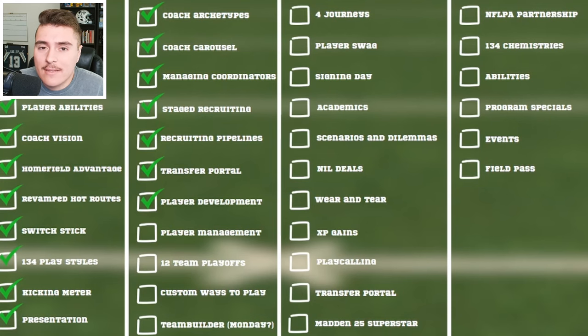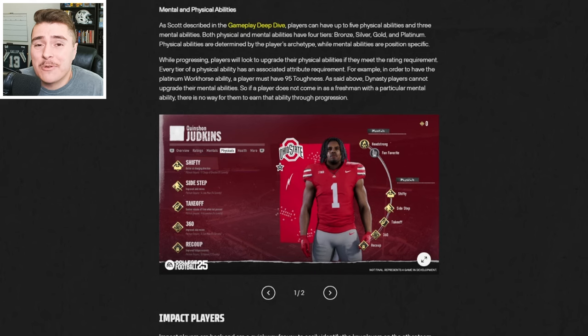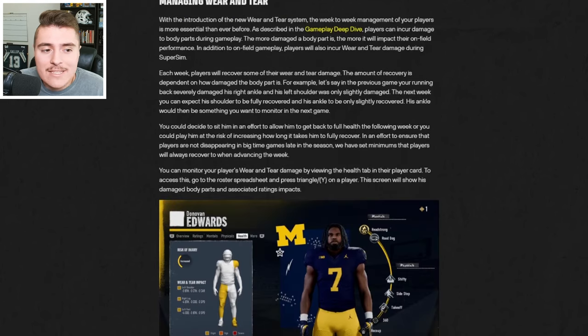Player management is along the same lines. You'll be able to manage what skill groups players put their points into — rather than individual attributes, these are groups of attributes that complement each other, covering mental and physical abilities. And of course, managing wear and tear is an essential element of the player management process.